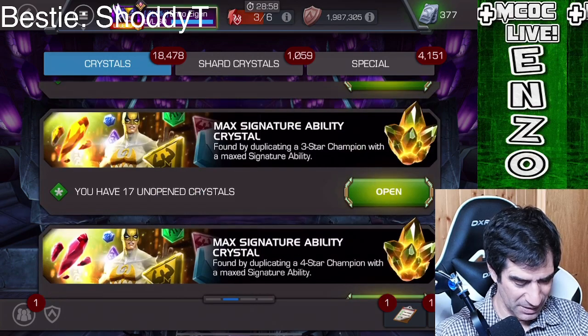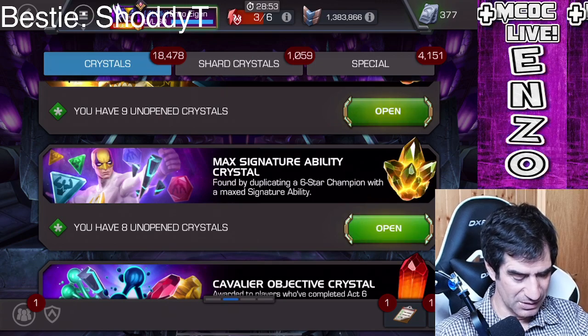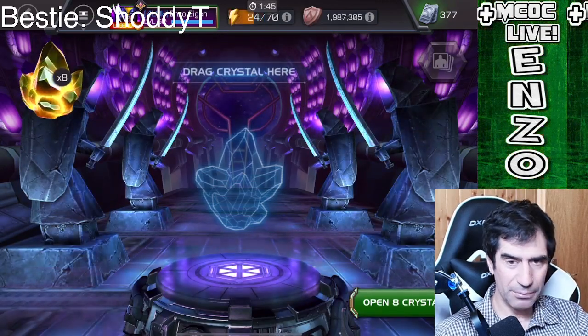That's a little bit different background — the other ones have the same. Okay, come on. I want an awakening gem. Let's go. Awakening gem, please, please, please.